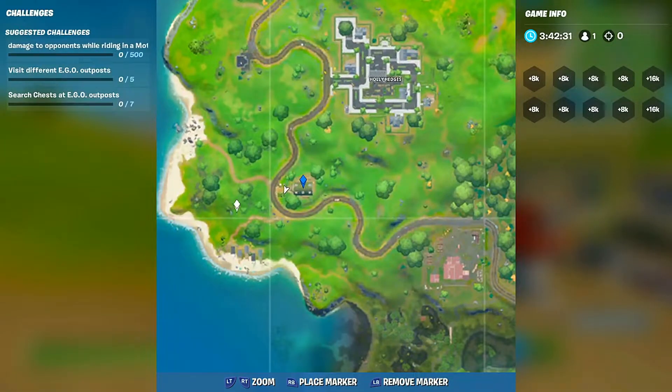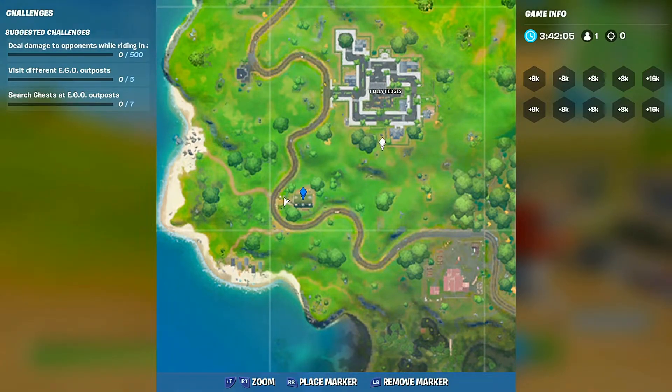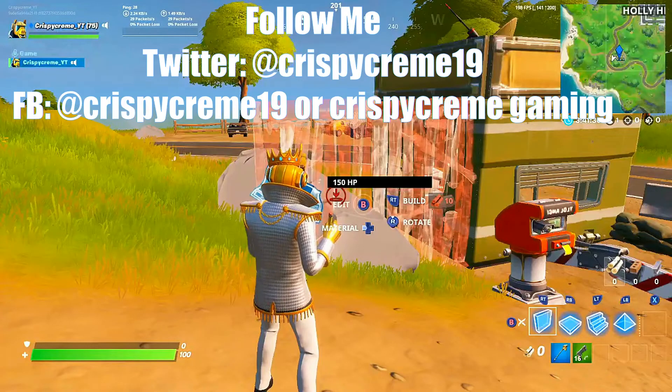This is a nice, quiet, secluded area. Of the times I've landed at Rainbow Rentals and EOG Hangar combined, I've maybe had a total of three people come here — and not all at once. One person one match, one person the next match, one person the match after that. Because a lot of people will veer off and hit Holly Hedges. If you want to know more about Holly Hedges, check out my POI breakdown of Holly Hedges. If you're able to hit all of these with no one landing with you, that's seven total chests plus the workbench. Then you can always rotate on over to the next area, and from these houses and the EOG Hangar, I think you guys are going to be sitting pretty. Let me know if you land here and how you come out.